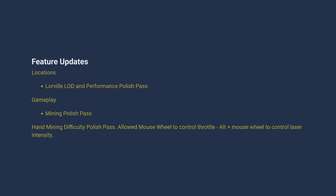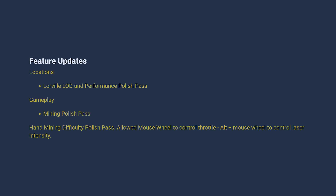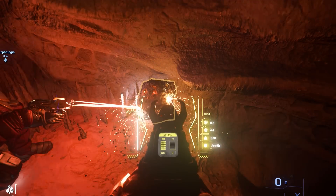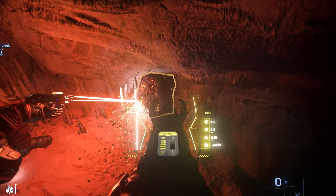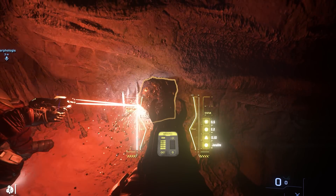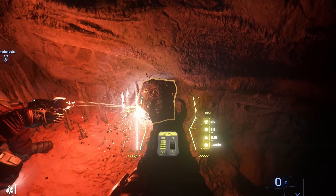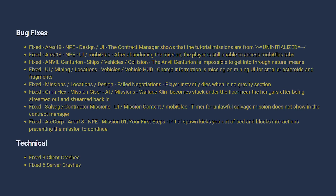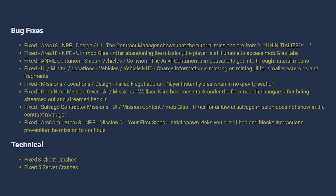For the Wednesday patch, there were more performance updates on Lorville and a mining pass with hand mining that also passed over to ship-based mining. You raise and lower your mining laser with alt mouse wheel now, and you choose how drastic the raising and lowering is with your regular mouse wheel. It seems like this was supposed to be the opposite, but it's stuck throughout the entire week. They also fixed the first part of the new player experience — getting out of your bed — which was a big one.